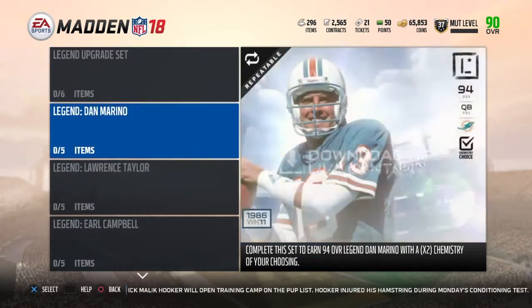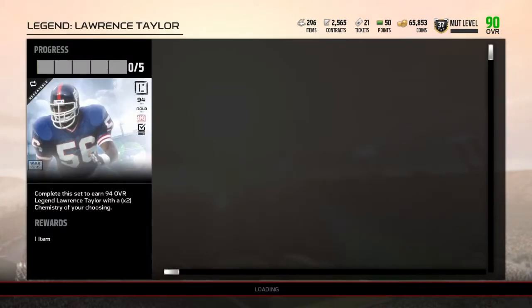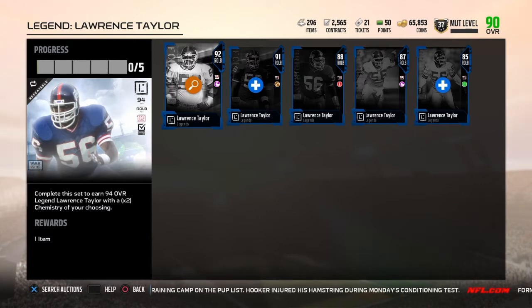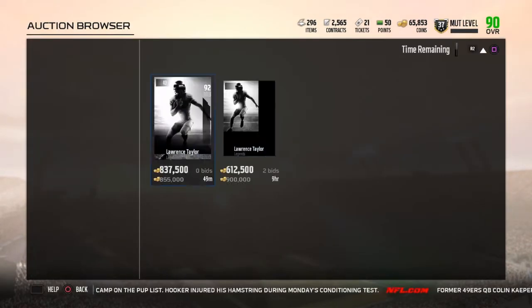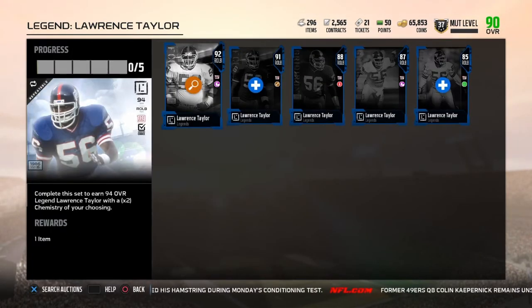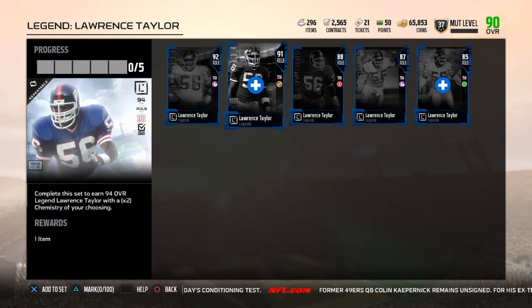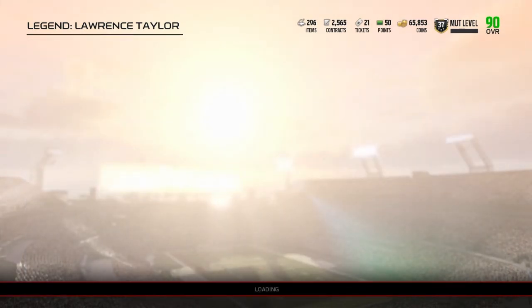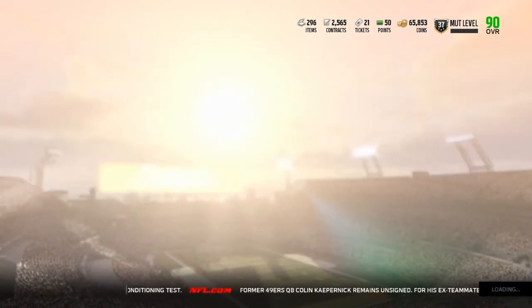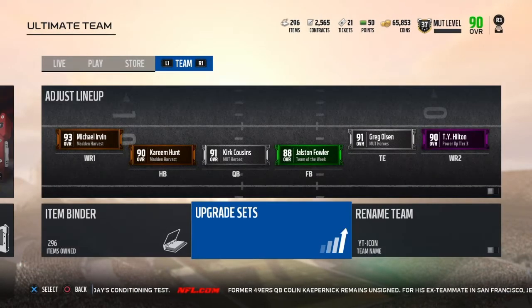So for the legends Lawrence Taylor set — we pulled the second most expensive, which is very good. My brother did a Blitz set to open the legend fantasy packs and he pulled the 88 Lawrence Taylor. Imagine if we'd pulled the 92! There's no way we're completing this set, but we did pull the 85 and the 91, so we made about 300k off the pack opening just by saving up packs. I hope you guys enjoyed this video — leave a like if you did, it's been Icon. Thanks!